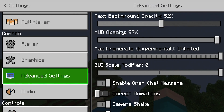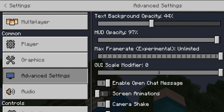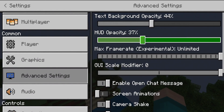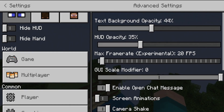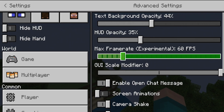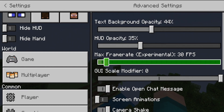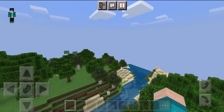We're now going to be taking a look at some advanced settings that this texture pack has to offer that are not in regular vanilla Minecraft. We have text background opacity — the lower you set it, the more transparent it's going to appear. Next up, we have HUD opacity, which we're going to set to around 35. We also have a max frame rate setting where you can turn it down — even to 10 FPS — which could technically help with lag, though I wouldn't recommend going below 20 or 30.